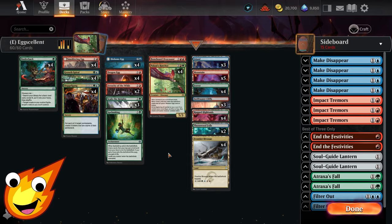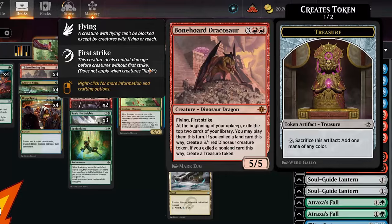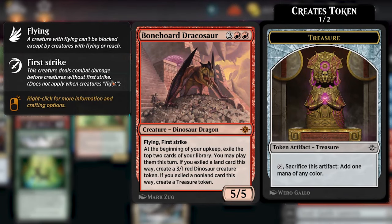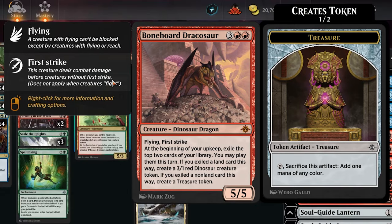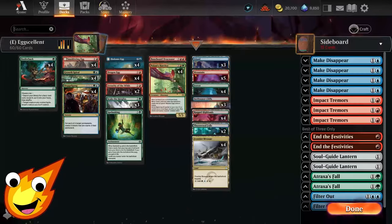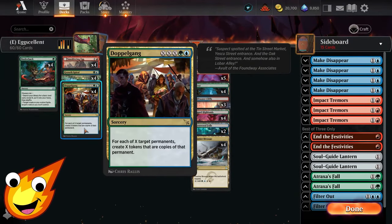As a backup plan to create more dinosaur tokens, we also have a single copy of Bone Horde Dragosaur — we are a budget deck so one copy is all we can afford. It's a flying first striker that reads: at the beginning of your upkeep, exile the top two cards of your library; you may play them this turn. If you exile a land card this way, you create a 3/1 dinosaur creature token; if you exile a non-land card this way, you create a treasure token. This is awesome for the mid to late game to keep drawing into action, get more dinosaurs, and more ramp.